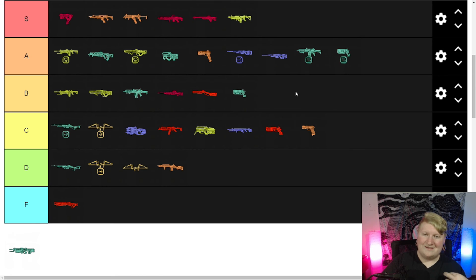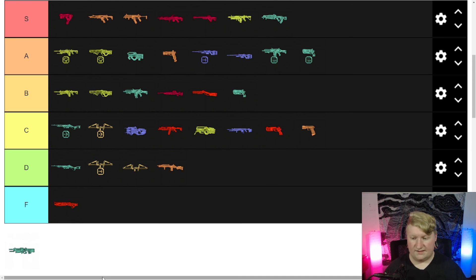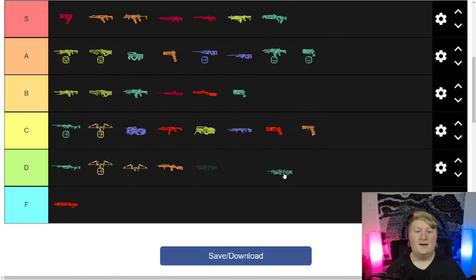Flatline — I'm actually moving it up to S tier because I would pick it up over a Prowler. The care package Spitfire is only S because of the care package buff — as a floor weapon it'd be about B. Rampage — B tier. Pretty good damage wise, Thermite is pretty cool and makes it fire faster, but I'm bad with it so maybe I just need to get good.